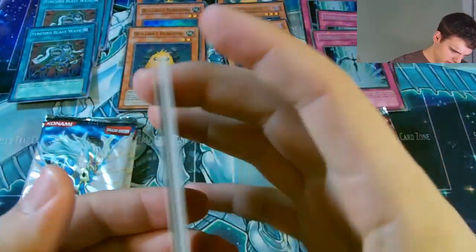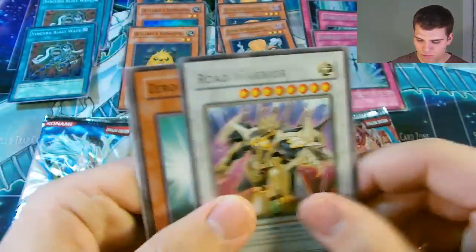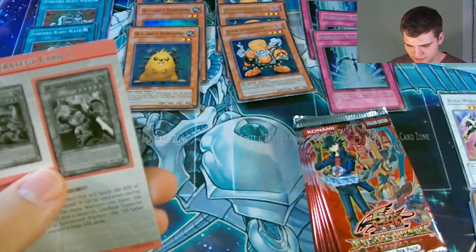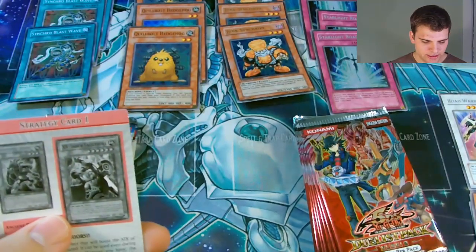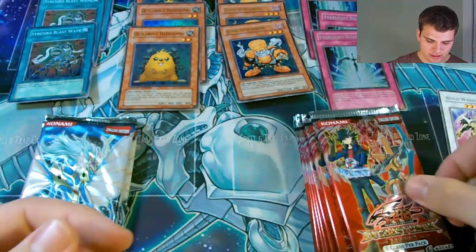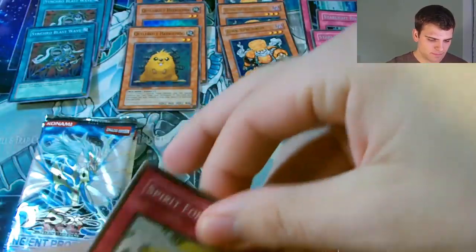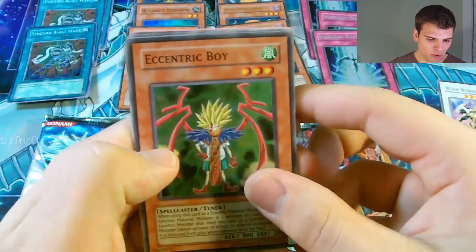Okay, so the first pack. We have Level Warrior, Quick Draw Synchron, Railroad Warrior, Zero Guard, Assault Mode Activate. Awesome. And then a Strategy Card, Spirit Force, and a Super Rare Eccentric Boy.